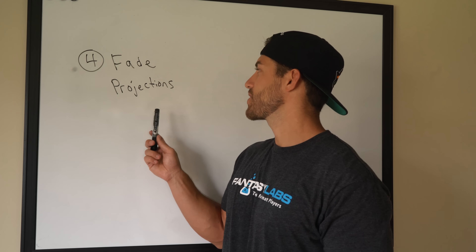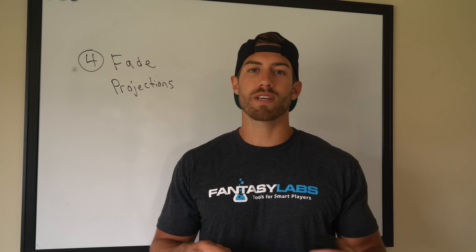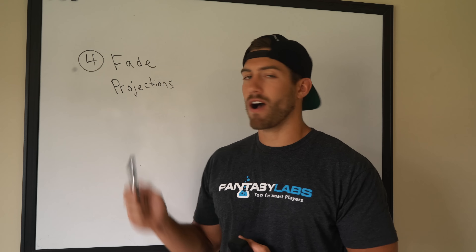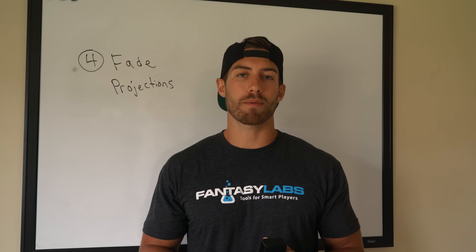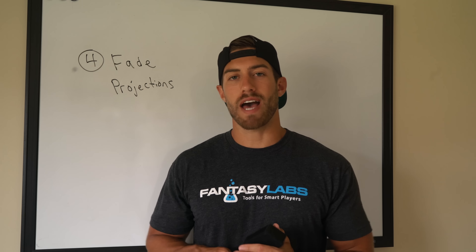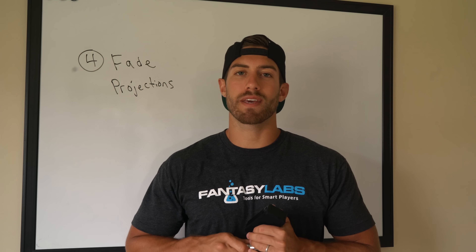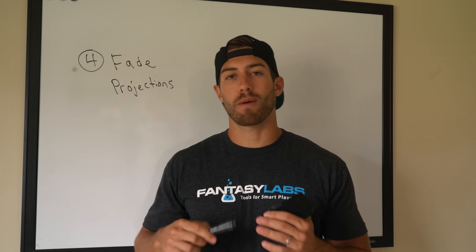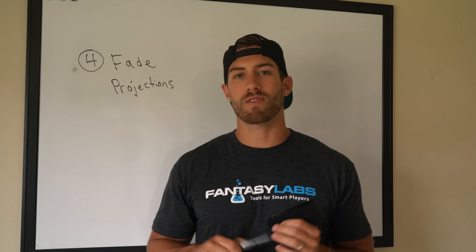Number four is fade projections — go against what the projections say for certain players if you have research or a gut feel that backs it up. For example, a lot of experts might project a quarterback to score 22 DraftKings points, but you feel he might only score 18 and there's no value at that price. Or a wide receiver projected at 10 points, but you like his matchup and project him at 25. The experts do a great job but they're not always right, so sometimes you have to fade projections.